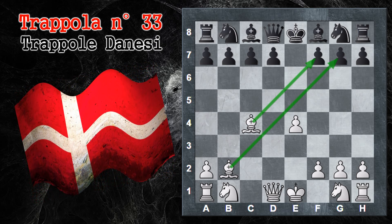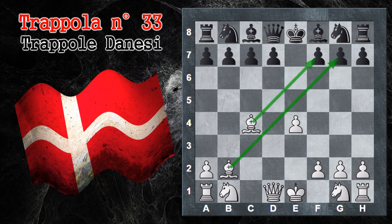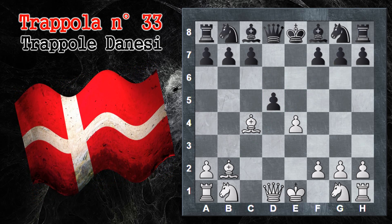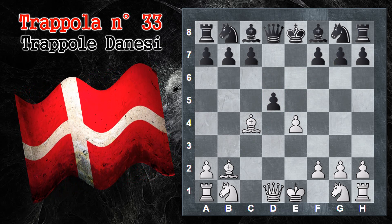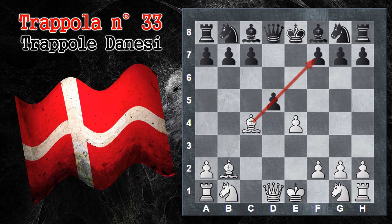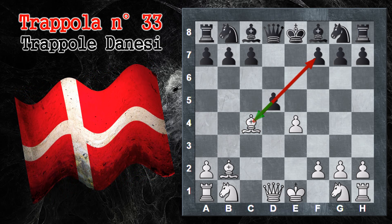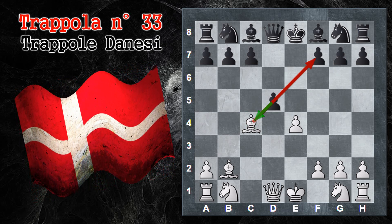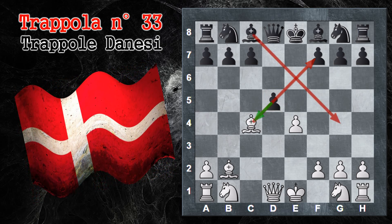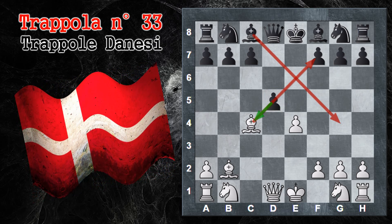Prendendo come esperienza le miriade di partite giocate con questa apertura, pare che il nero come mossa migliore debba giocare D5. In questo modo rende direttamente indietro un pedone al bianco: ne aveva due di vantaggio, ora gliene rimane uno. Questa mossa innanzitutto interrompe la linea di attacco dell'alfiere e lo minaccia. Quindi il bianco dovrà gestire questa minaccia e tipicamente cattura il pedone con l'alfiere. Il nero però si è aperto la diagonale per lo sviluppo del proprio alfiere, quindi anche il nero sacrifica un pedone per avere un vantaggio di sviluppo.